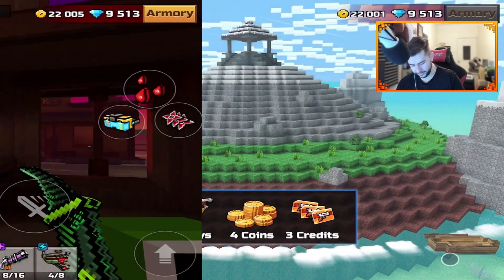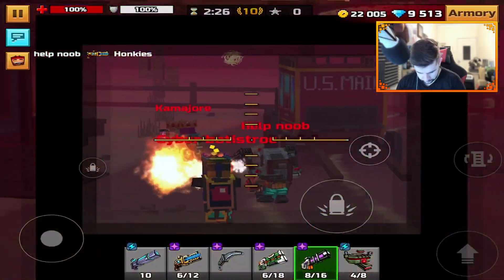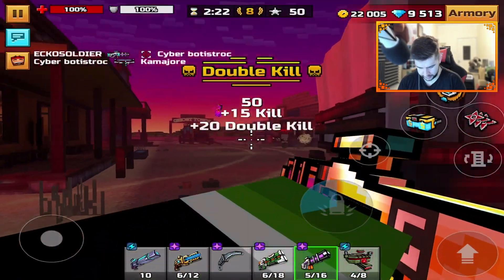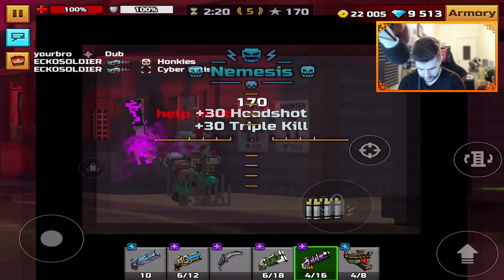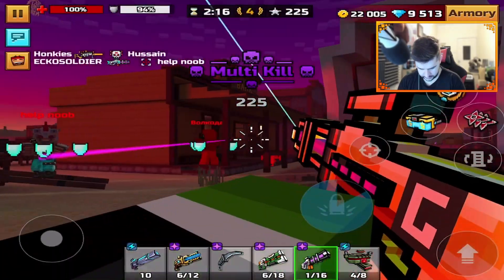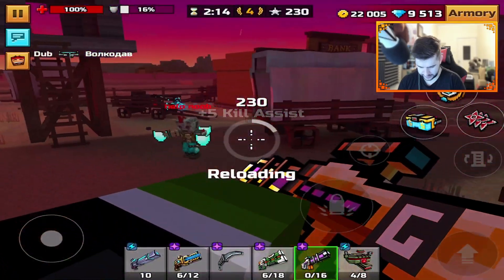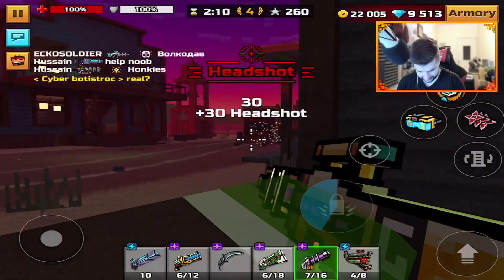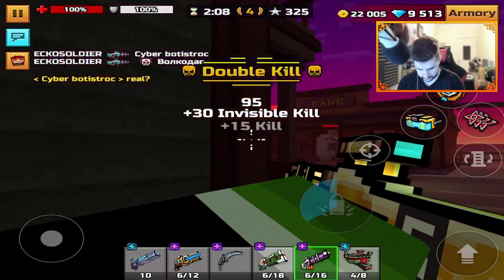Hey, we did pretty well. Ghost Town — this is a full lobby too. Okay, here we go. Time to pop off with the Golden Prototype. Although skins do not make any difference — just for reference, guys. Skins make no difference on your weapon. I'm a real boy — that was a nice kill.